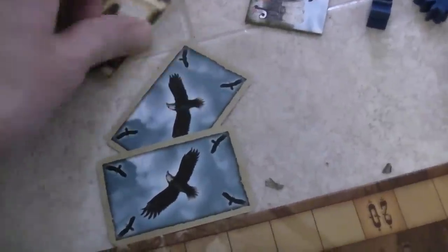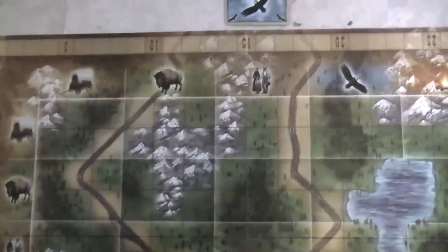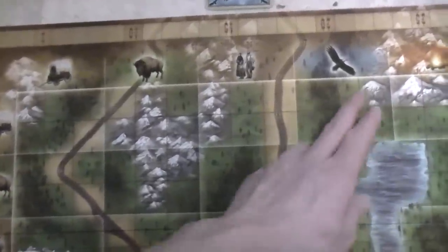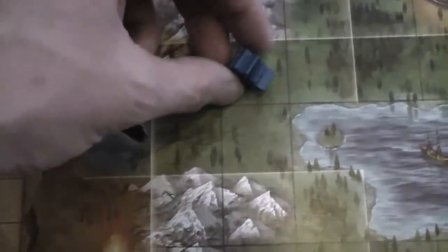If I take two cards on my turn — say a wagon and an eagle — I can take a farmer and place it anywhere where the wagon and eagle intersect. There are two rectangles where the wagon and eagle intersect, one here and one here. Each of these rectangles has a grid of six spaces.